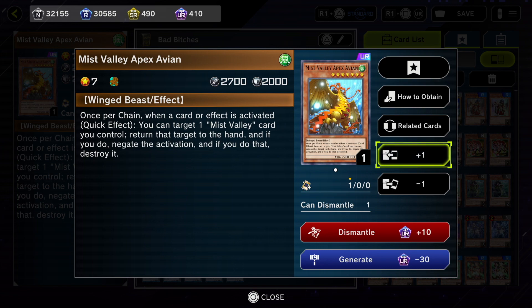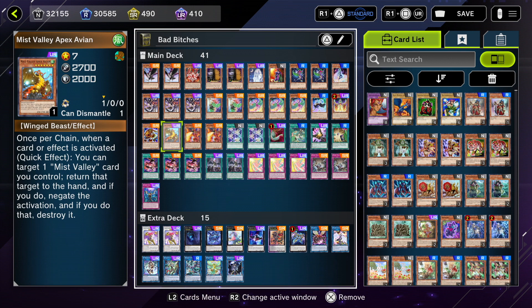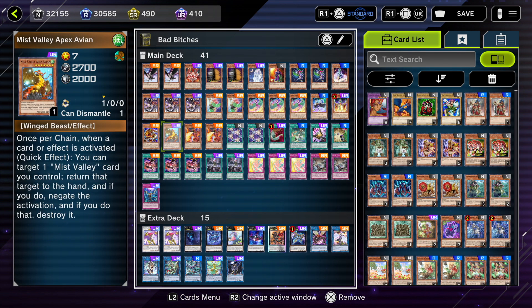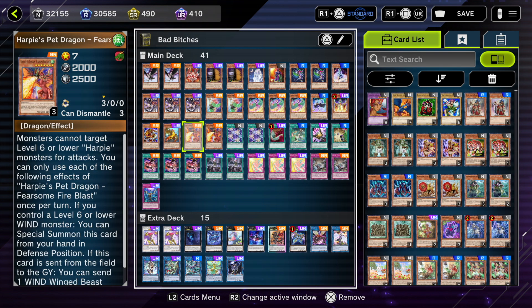One Mist Valley Apex Avian — this is sort of like an omni-negate. As I mentioned, you can use Thunderbird in combination with this card to create an infinite negate loop, but to set that up sometimes you need to run Dragunity cards and Ancient Fairy Dragon and all that stuff. If I do all that, it's no longer really a Harpies deck. But just in case you guys want to venture, there's that option of creating an infinite negate loop with this deck.